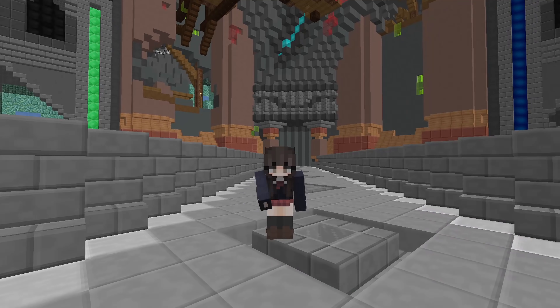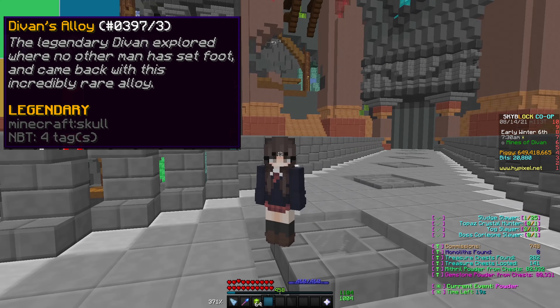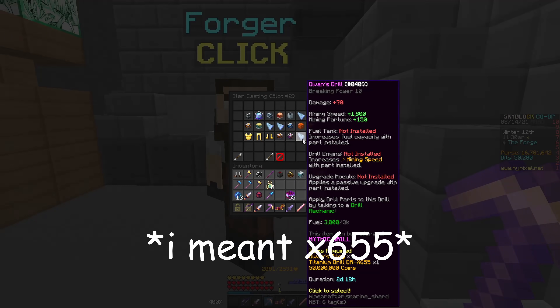Good morning, Dreapeer. So with Drobber Mines V2, a new item called the Devon's Allure came out, and this was to upgrade the X655 to the Devon's Drill.